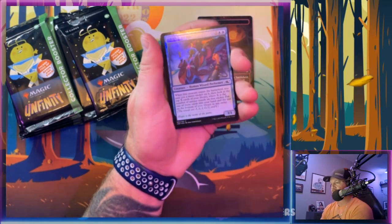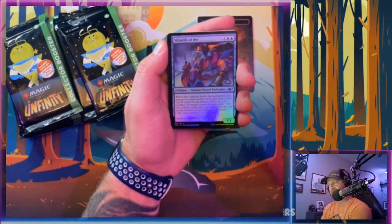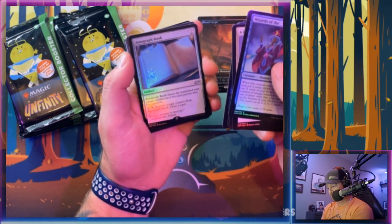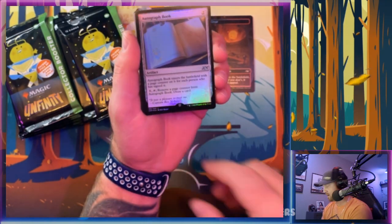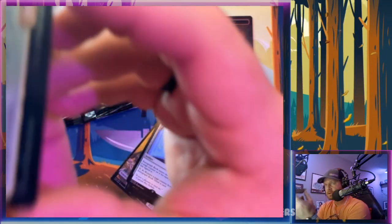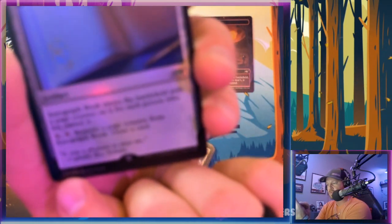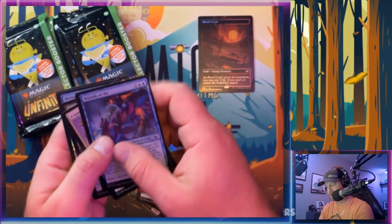There is a 4% chance in each land slot to get either a Galaxy Foil shock land or a regular foil. Here's the biggest indicator of figuring out if it's a Galaxy or not: if the card just has one number, that is a Galaxy Foil. If it has two numbers - like 183 out of 244 - that is a regular foil. So I can look at the corners. None of these are Galaxy, so let's keep moving.